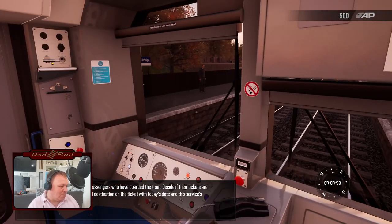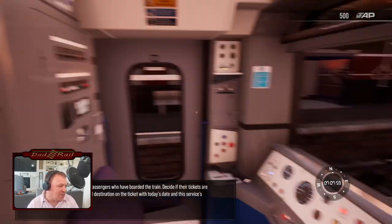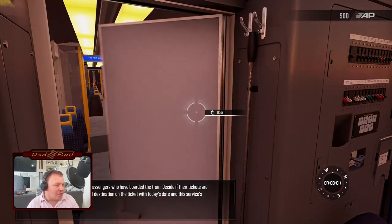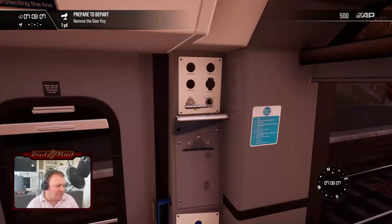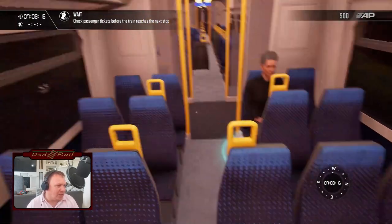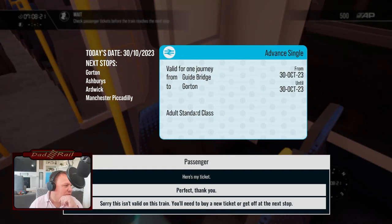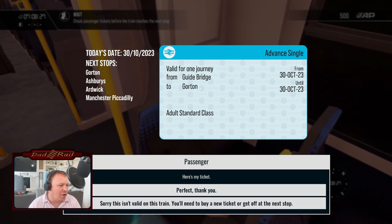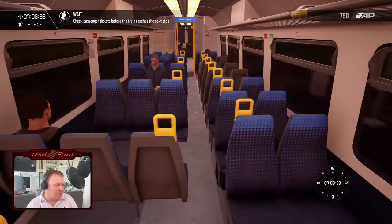You will need to check the tickets for passengers who have boarded the train. Decide if their tickets are valid or not by comparing the date and destination on the ticket with today's date and the service destinations. Tickets please. Remove door key. Check passenger tickets before the train reaches the next stop. Today's date is the 30th of the 10th. Next stop: Gorton, Ashbury, Ardwick, Manchester Piccadilly. From Guidebridge to Gorton — perfect, thank you. We're only checking the tickets of the passengers who have the objective circle around them. Guidebridge to Manchester Piccadilly, 30th of October — thank you.